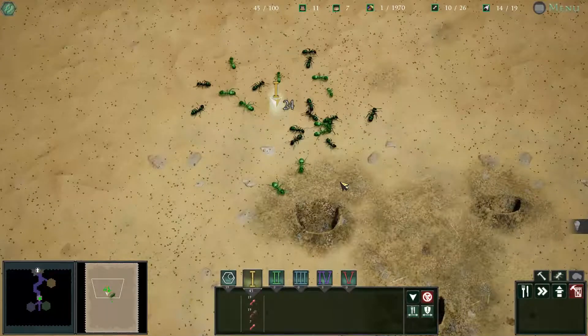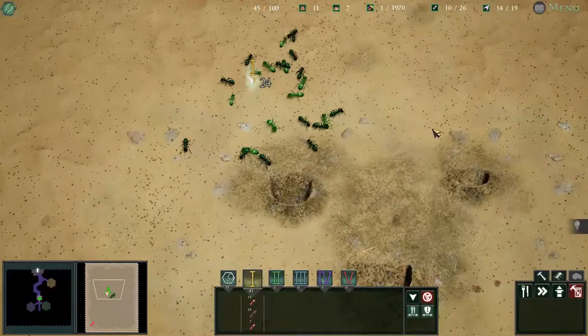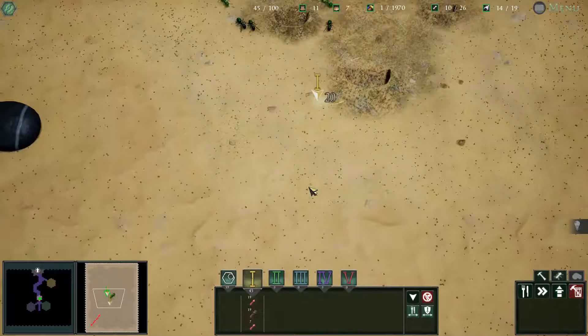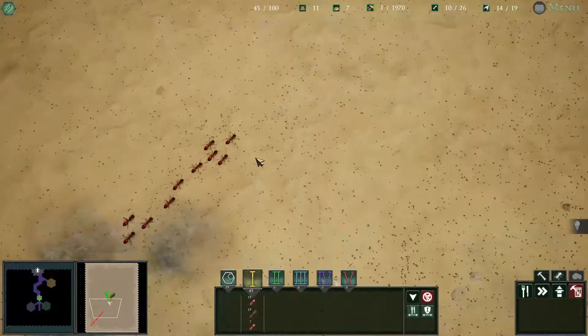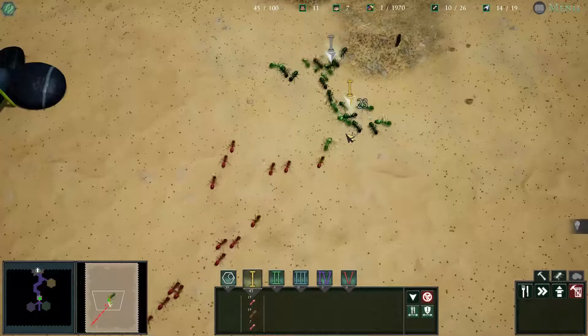I wonder how they will react to a rival Ereptor colony. Introducing 40 rival Ereptor ants. Wait — 40? Oh god, here we go guys. Now it's this bastard — he's got free reign, he's gonna rip us apart.